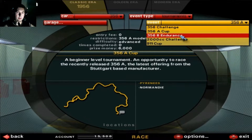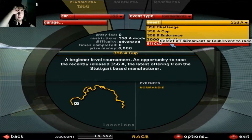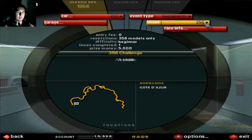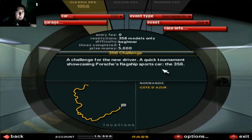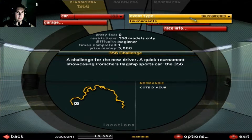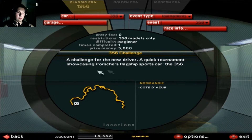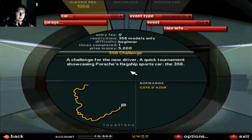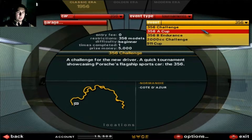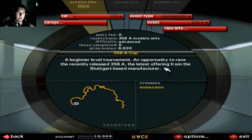The challenge could be endurance, the CC challenge. So this is the beginning of this race where we started. It's a tournament - a challenge from the new B-Drivers, a quick tournament showcase for the flagship sport car 356. Now we must jump into this - it's a beginner level tournament, an opportunity to race.